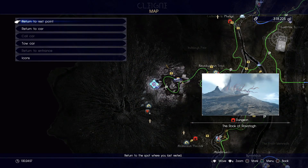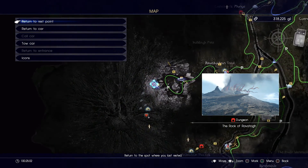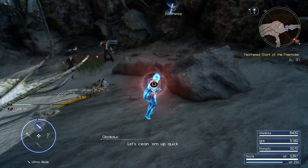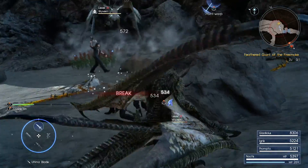Once you pick up the hunt, you're gonna get another quest location and it's gonna point you towards the volcano area. You're gonna have to go through that area — it is a little dungeon — so make sure you do that, and after you clear the dungeon we are gonna fight the giant bird. And here it is.